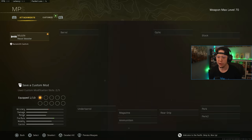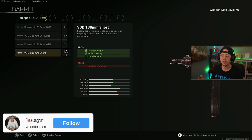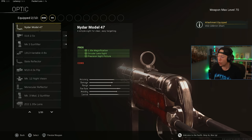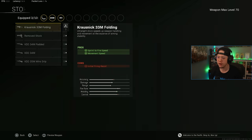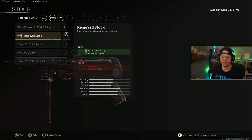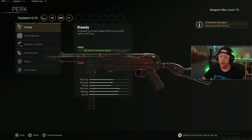For the MP40 setup, we start with the Recoil Booster to help with TTK. I'm running the Short Barrel — the meta barrel for a bit now — which helps range, velocity, and limb damage. Headshot damage isn't there but that's the hardest hitbox to consistently land anyway, so it's not a huge deal. I go for the Slate Reflector since I don't love the iron sights with the Short Barrel.